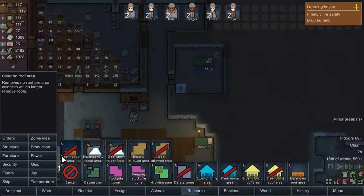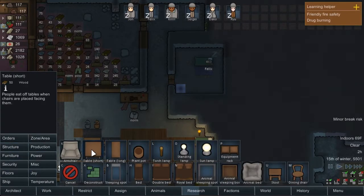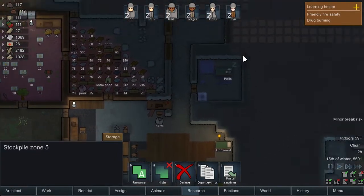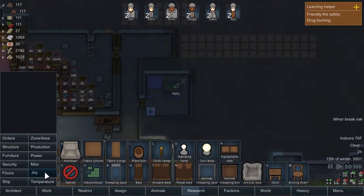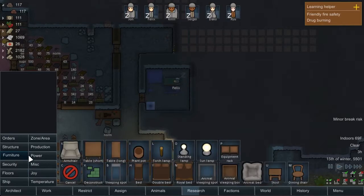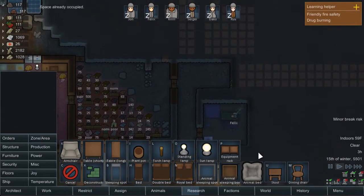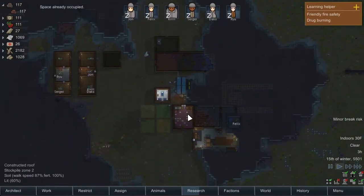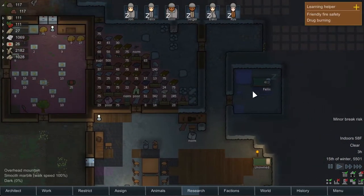We'll give him a table and a chair — that's in furniture, short table and a chair. He can always eat. He likes playing horseshoes and he kind of wanders out here, which is a bit of a distance for him. So let's give him a new horseshoes pin and put it right here in the hall. He probably doesn't like being in the dark either, so we'll put a couple of torches in there. Hopefully that'll make his life a little more bearable.